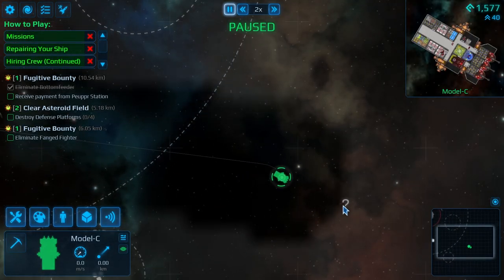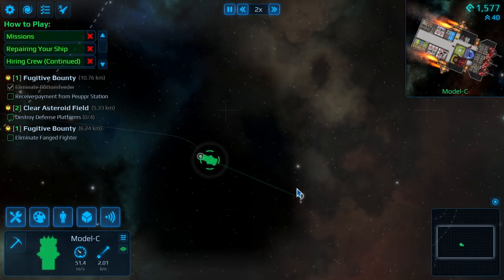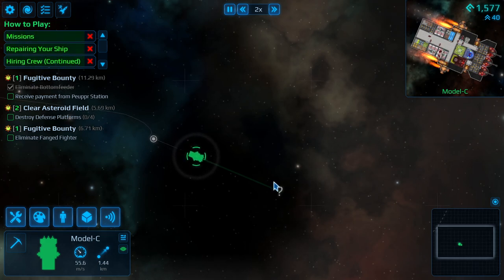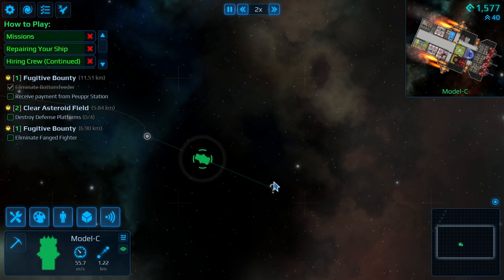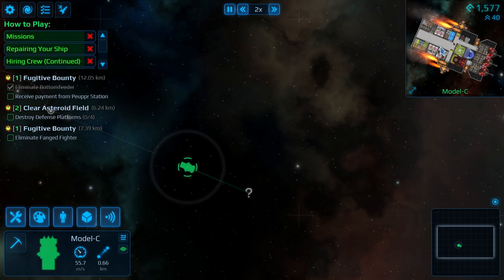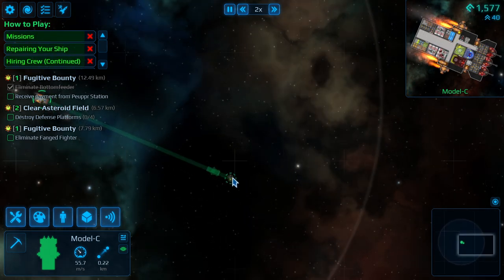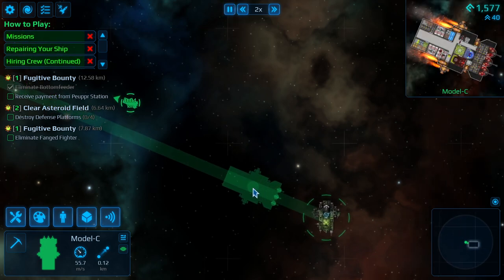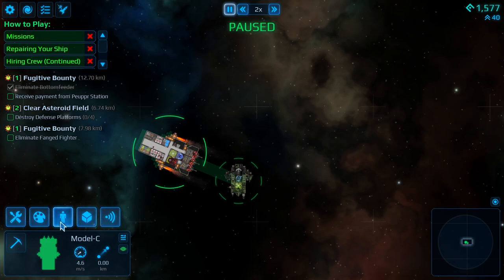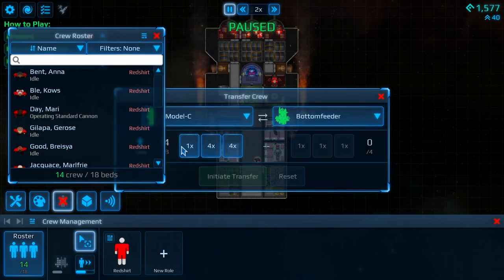Let's get this question mark real quick — we've got plenty of ammo in case it's hostile. We're moving about 54 meters per second, so still pretty fast. We did lose a little bit of speed — we were topping off around 60 before we made all these changes. But I like having the double corridor in the middle, especially when we get the walkways — it really helps people move a lot faster. This is a Bottom Feeder — oh, this is a ship we can take over.